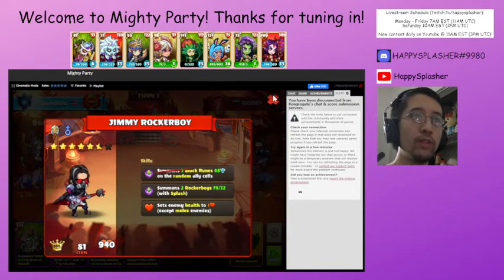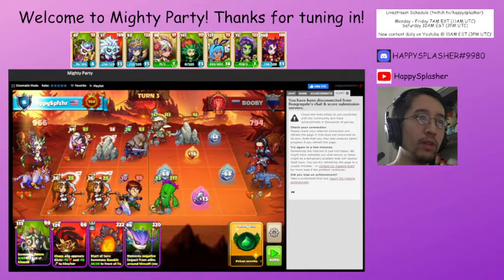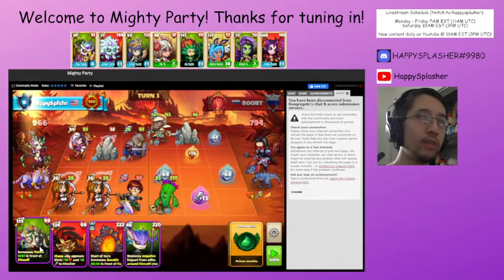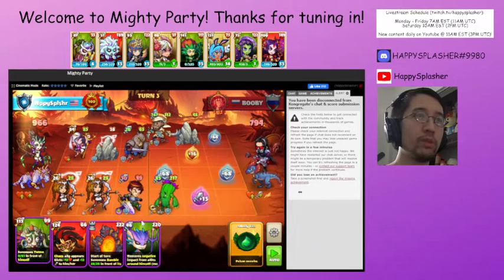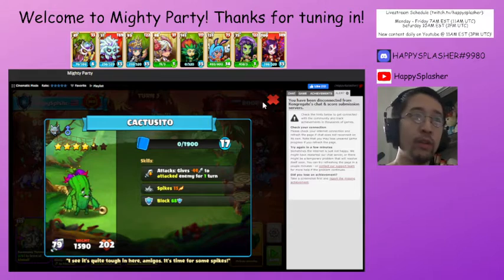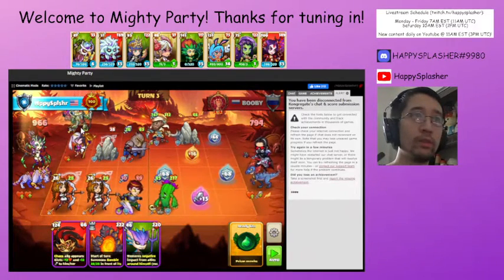I want to hold off on using the poison until those range units come into play. For the time being, we're just going to hold off their units. In terms of stats, we're going to be summoning this particular unit — it has another summon in front of itself and it should be giving spikes. It just says spikes and then gives negative attack whenever it is attacked. Placing this over here.